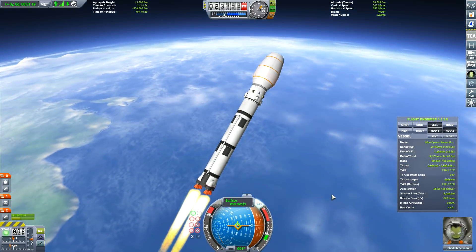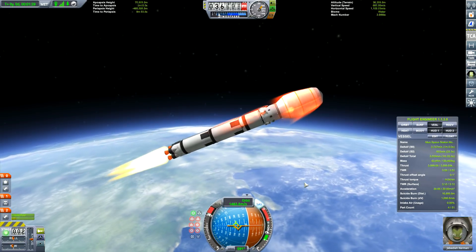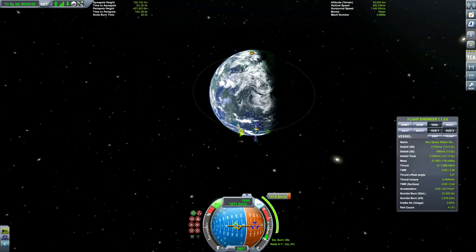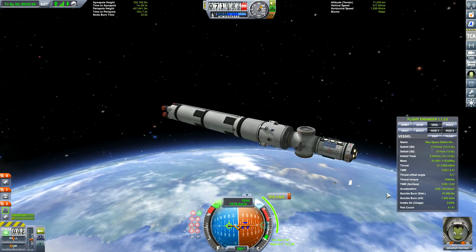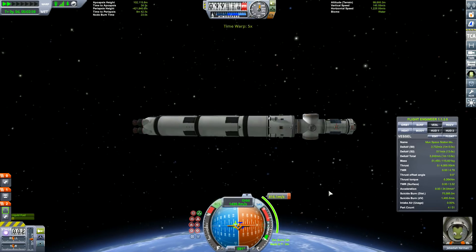I did originally start this as a Mun station, which will be in a polar orbit, and that'll bring some other problems which I have to solve. I didn't realize it at the beginning. Anyway, let's get into orbit. This is the first module, which is the core of the space station, and of course we've got Jebediah in the cockpit.